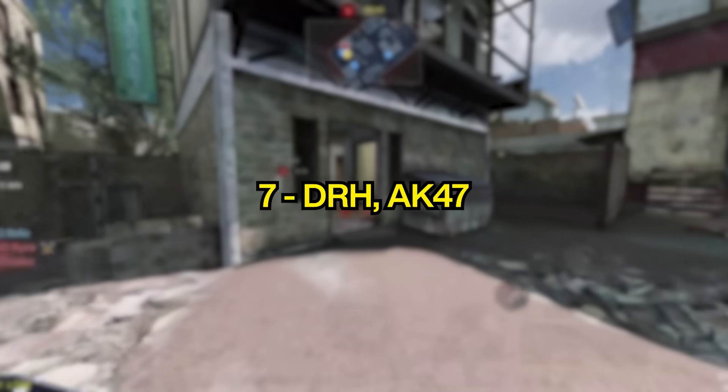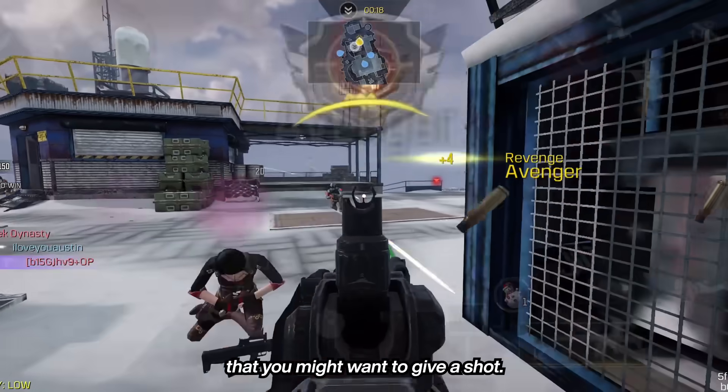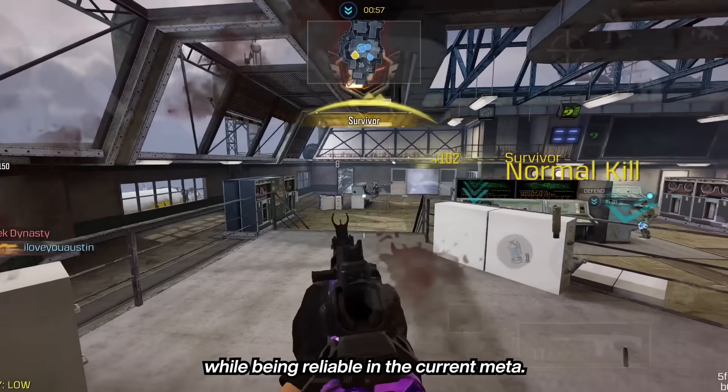At number 7, we have the DRH and the AK-47 — two solid 3-shot assault rifles that you might want to give a shot. They're both iconic weapons that are really fun to use while being reliable in the current meta.